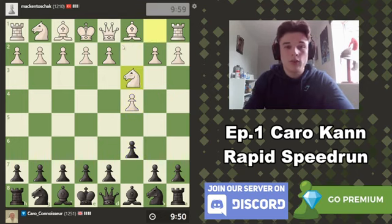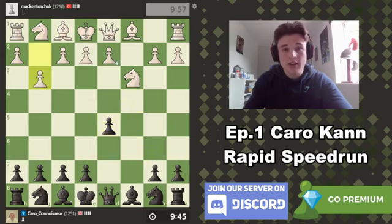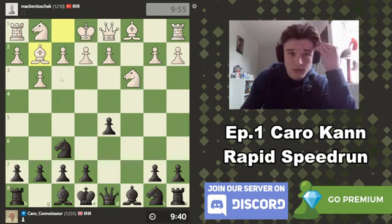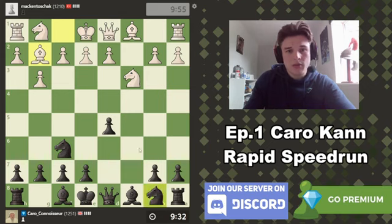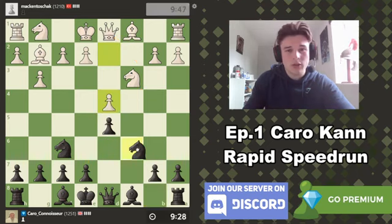My opponent doesn't go into a proper Karo with E4, so it's going to be more of a Slav defense setup, but a lot of the ideas carry over from the Karo Khan anyway. My opponent does not want to commit to D4 yet — it's not really a Catalan because he's traded the C pawn off, but we're just going to get some very typical Karo Khan ideas. Let's go for Nc6 — maybe we'll take the full centre if my opponent lets me. Qb3 targeting D5, so I'll probably play E6 to secure the pawn.